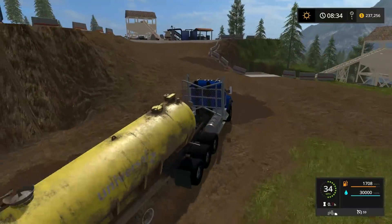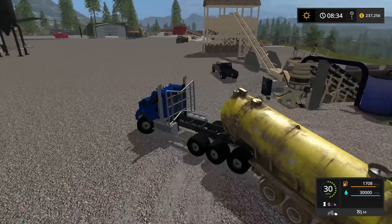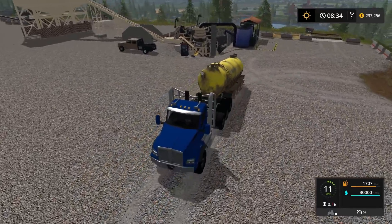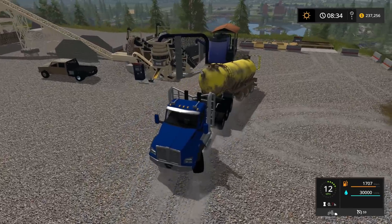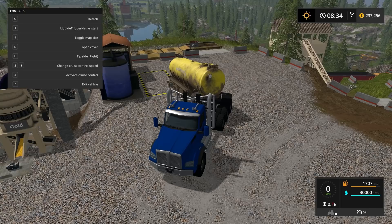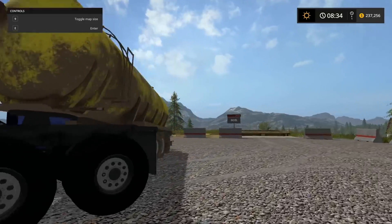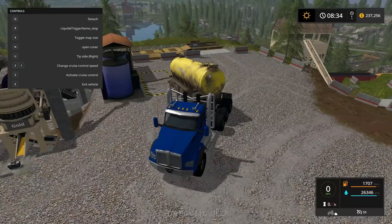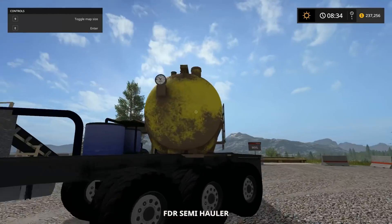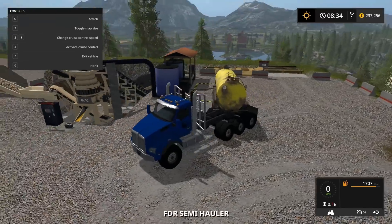We're gonna unload and then I'm gonna let Normano have the truck quick. Back her up — this thing's a little slow. There we go, we're getting a little speed. Come on, turn her in there. Sweet — it's unloading. I don't think I have to stay in it. I wonder if it's unloading as I have it unattached — it is! Okay, it's unloading sweet.